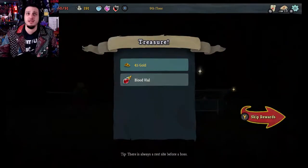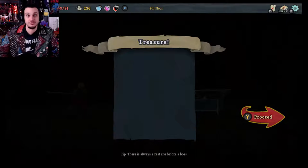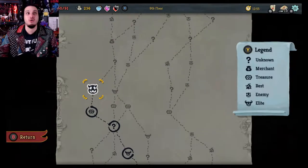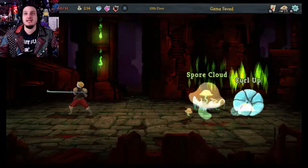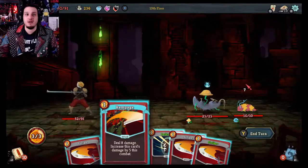I'm going to the treasure chest to the left so we don't have to fight a boss immediately. Blood Vial — at the start of each combat, heal two HP. Useful! We picked up a bunch of gold too. Here's an enemy — fungus. We hate fungus. Rampage — awesome, we'll start with that. Kill that, and we should be fine for this round, but this thing is about to grow.